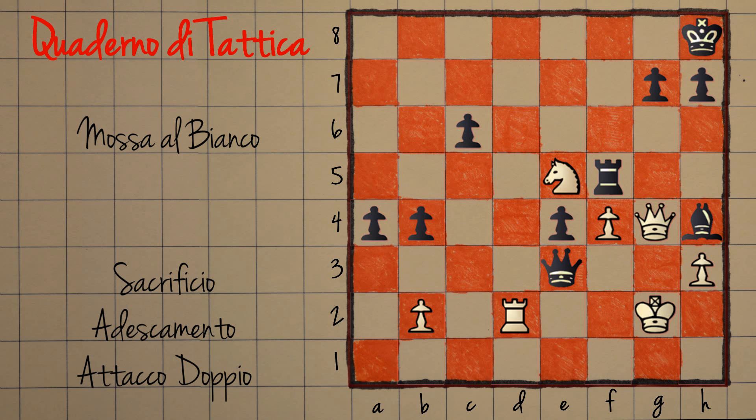Questa non è una combinazione di matto, ma è una combinazione in cui il bianco guadagna materiale. E qui ne ha bisogno, perché se vedete e contate i pedoni, nonostante il materiale sia pari come pezzi maggiori, il nero ha molti più pedoni. Il problema qui del bianco è che dopo ogni mossa non molto forzante, il nero potrà rispondere donna per torre con scacco, e far entrare il re bianco in un giro di scacchi quasi infinito, ottenendo quasi sicuramente la patta.